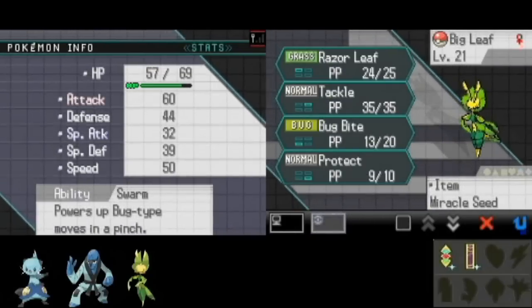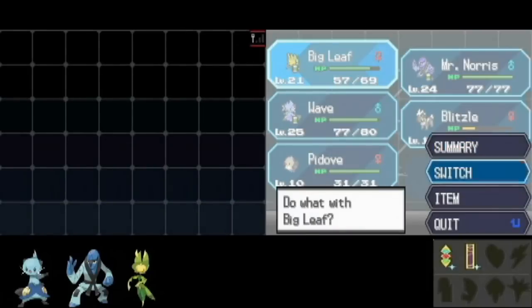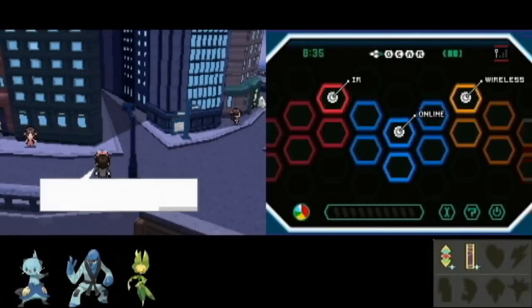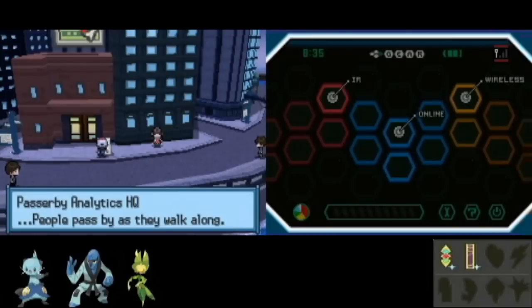The Leavanny has pretty decent stats, actually. At least much better than the Swadloon, which is more defense-based. This thing has a decent attack score and has moves to use its physical attack.